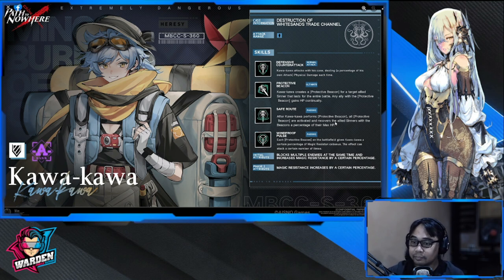If you have a boss that uses magic attacks, Kawakawa is going to be useful. I think he's going to be good — that's what I'm thinking at this point.